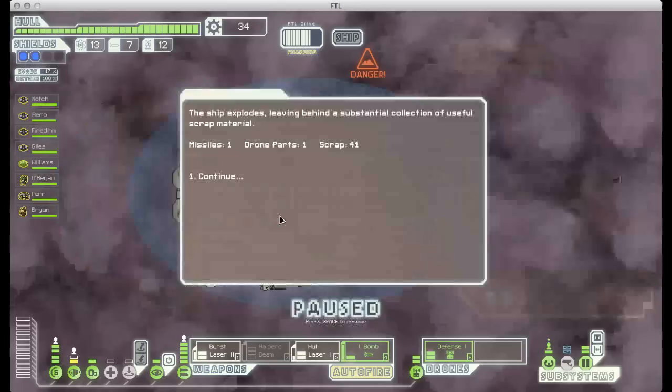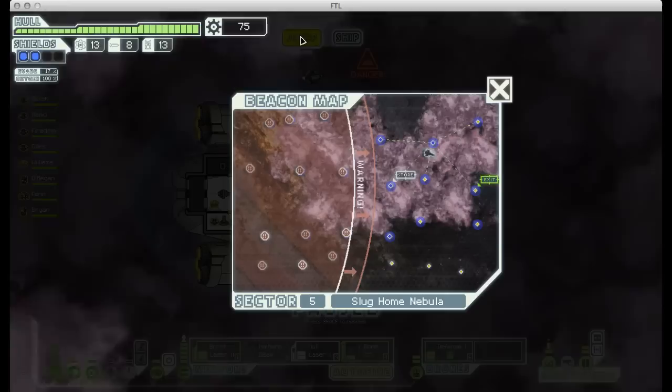One thing I really like about this game is that you can make lots of different little choices that don't really affect the overall story — because there really isn't much of one — but they definitely affect the character of the people on your ship. Like, you can be a super nice guy, let everybody live, try to be nice, or you can be a huge dick and just screw everybody over. I think it's fun and it lends itself to the replayability of the game.